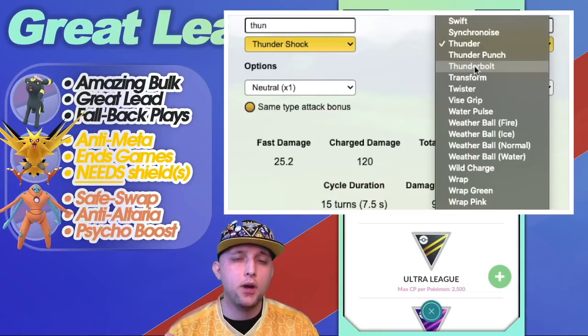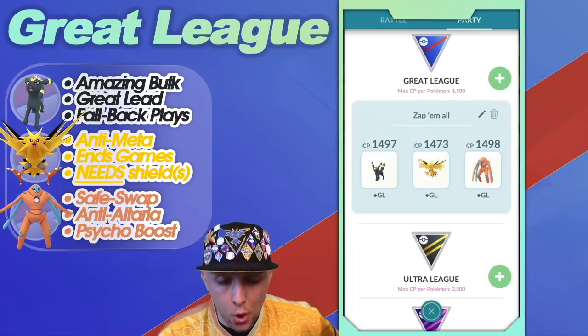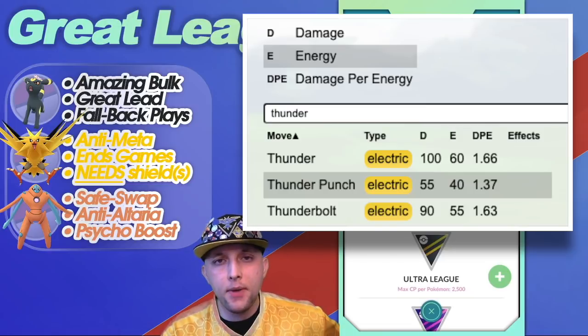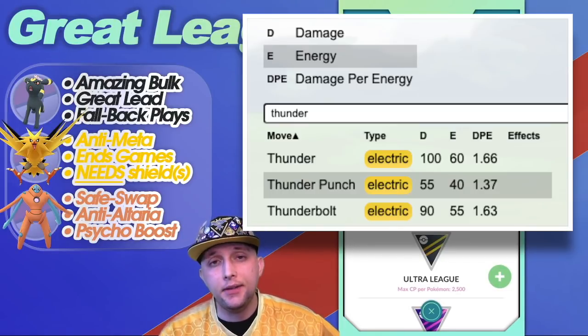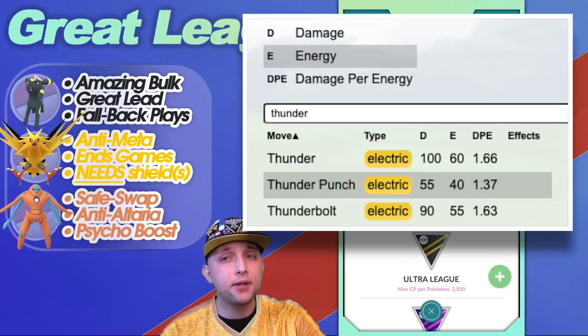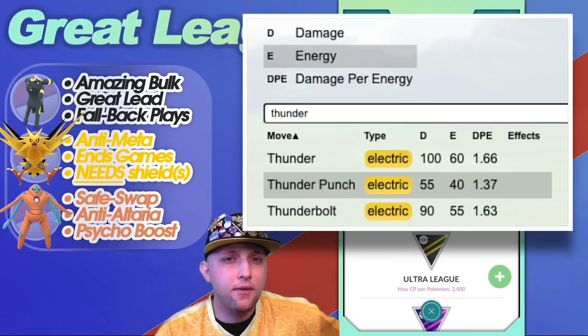To compare and contrast Thunder vs. Thunderbolt quickly: Thunder is 60 power for 100 energy, and Thunderbolt is 55 power for 90 energy. An important metric when considering charge moves in Pokémon GO PvP is damage per energy. Thunder is 1.66 damage per energy and Thunderbolt is 1.63 — so Thunder is technically slightly more efficient.